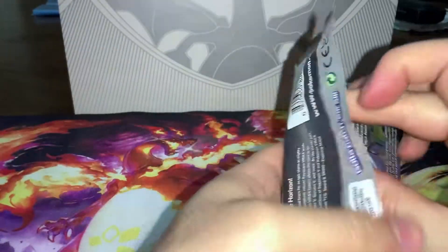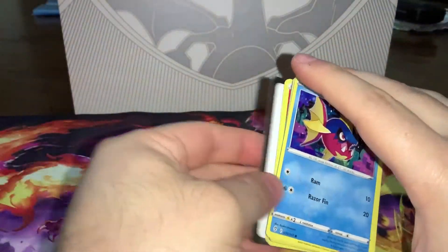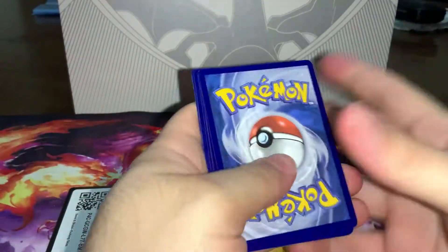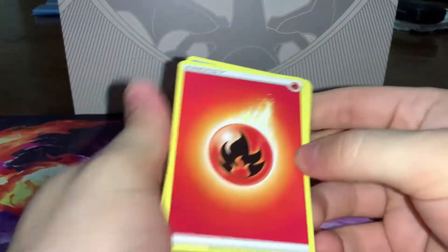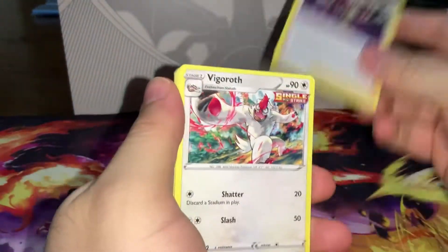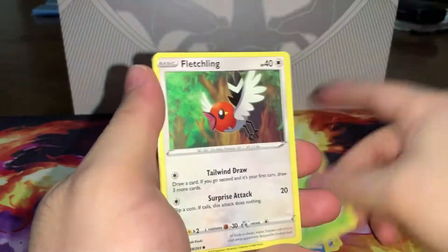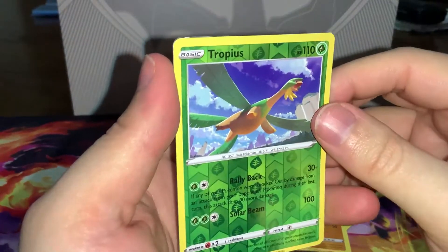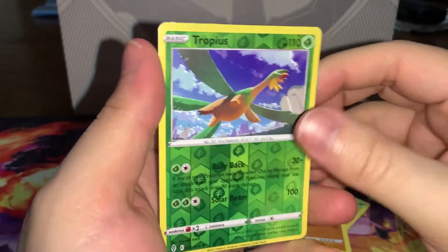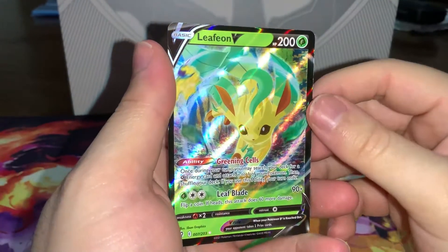Last pack of Evolving Skies — our last chance to pull a Moonbreon, at least for this opening. Drop an F down in the comments as we get a Tropius reverse into a Leafeon V. There we go.